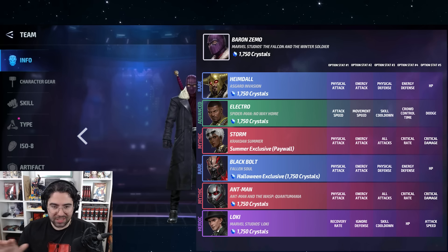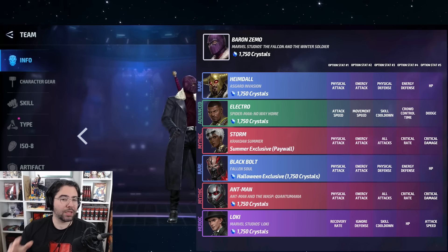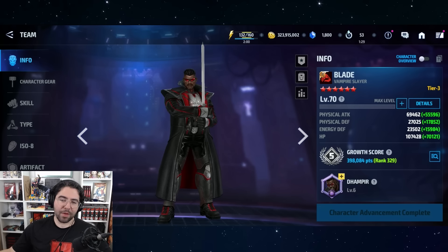Baron Zemo has a couple of not-so-good options at the beginning with Heimdall and Electro, but then he hits four tier fours back to back — the mythic on Storm and Ant-Man, the rare on Black Bolt, and the heroic on Loki. You get a lot of bang for your buck. Ant-Man and Storm are not really in the meta anymore, but it's still great value for an optional.